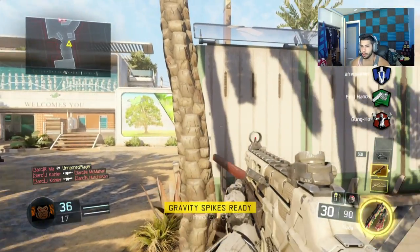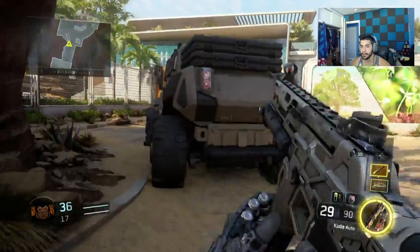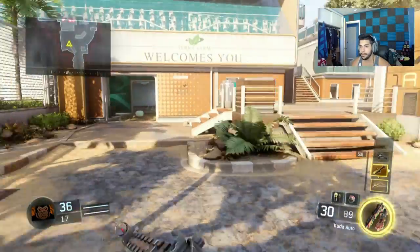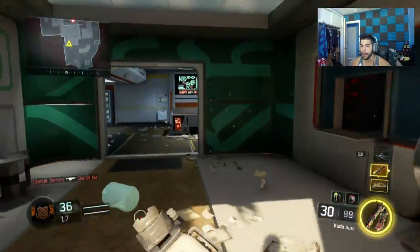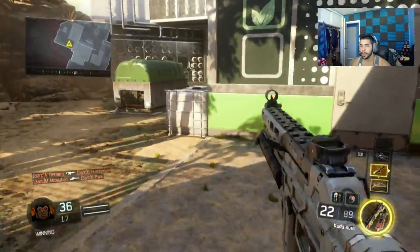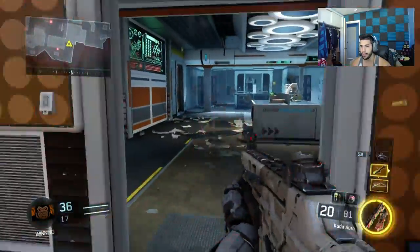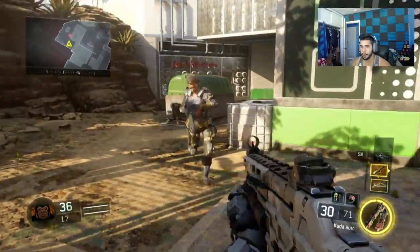All you're doing is tapping the trigger once — literally one bullet comes out — and then you melee immediately. It's gonna kill them. It's more effective. For example, if someone comes out of a doorway and you both are coming in, and he's shooting at you, you shoot-melee and you're gonna kill him faster. The shoot-melee is a lot faster rather than taking out three or four bullets. It's just more effective.